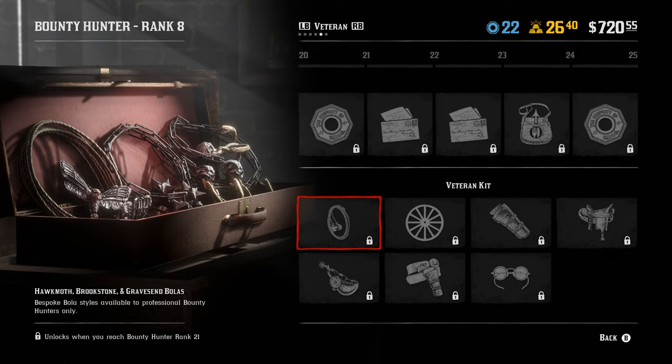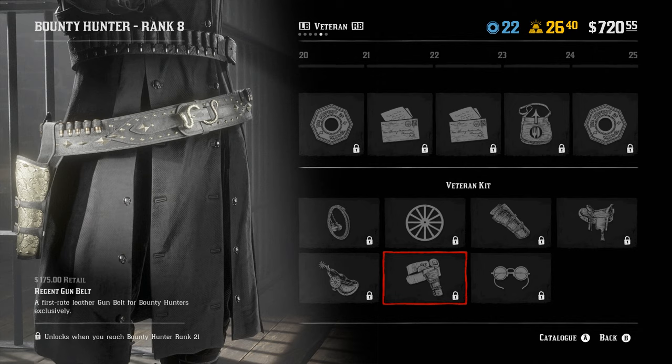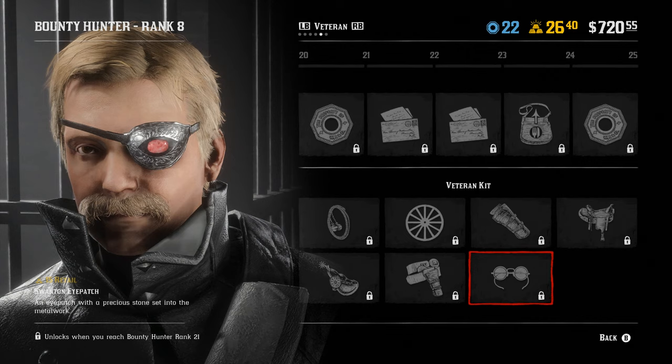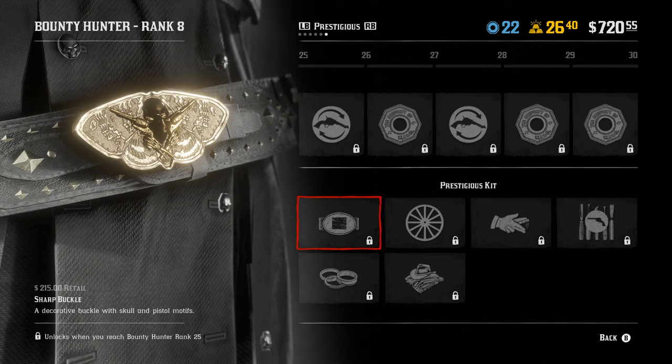So for unlocks: Hawk Moth, Brookstone, and Gravesend Bolas. This next 10 ranks is going to have some really wild looking stuff — I like that. Then there are Mori Spurs, Regent Gun Belt — that looks cool — a Bounty Wagon, and Libraries livery: simple coats of paint that can be applied to any owned wagon. Nice. Regent Holster — I like that holster. One Swanton Eye Patch — whoa. And then the Upland Saddle — that's a cool saddle. Sharp Buckle — I like that buckle, that looks really, really good, probably one of my favorites. I don't own it obviously right now, but that looks really good.